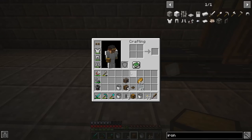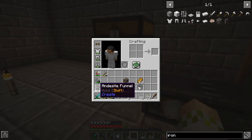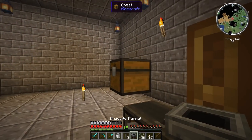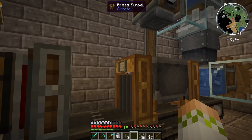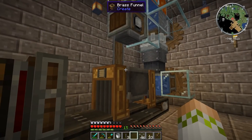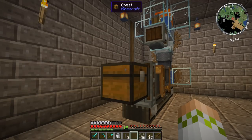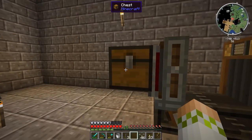We put the chest down and an andesite funnel right below it. The andesite funnel is fine here — we don't need a filter because everything's already been filtered. This chest is where we'll end up with flint and iron. Later when we connect the tiled setup I'll go over how you can ditch the flint. In Create it's basically useless, though some mod packs do use it. But for now, both flint and iron will all go into this chest.